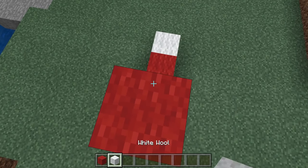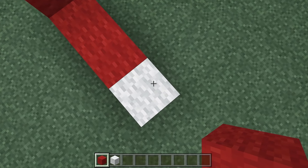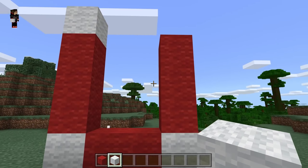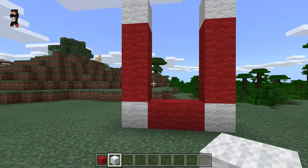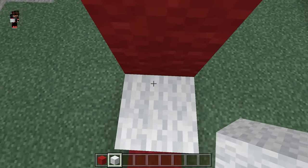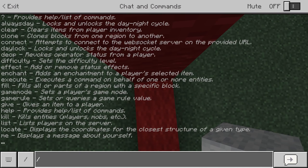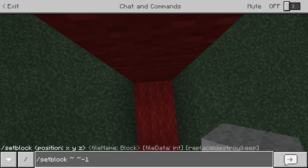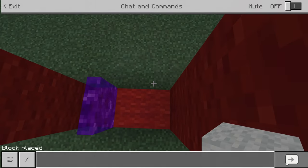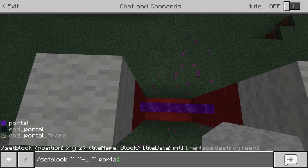One, two, and three — now let's place a white wall block and jump into that white wall block and go up by three. Then place a white wall block to complete the frame. Now let's fly and place a white wood block on top, then fly once more and run the command: setblock with tilde tilde minus one tilde, then 'portal', which will give us the portal block. Repeat the command five times.